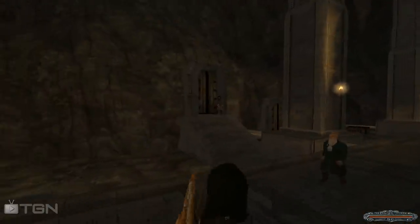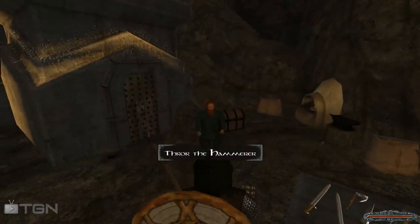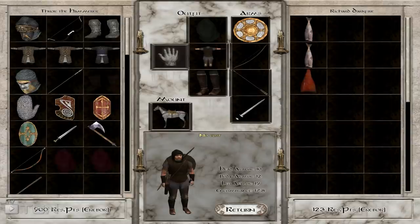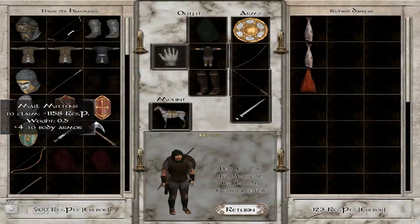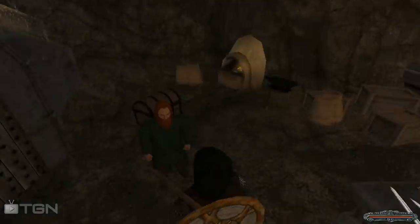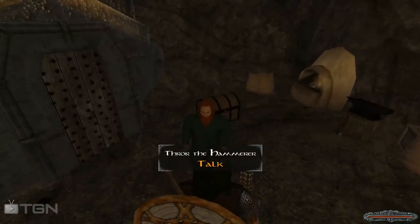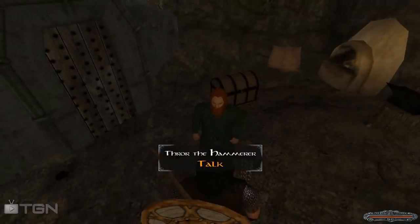I just recently watched The Hobbit, so that's the reason I wanted to play this. One of the cool things is every faction has its own items. I'll talk to this dwarven blacksmith — they have items only sold by that faction, like dwarven shields. Dwarves can't ride horses but they have some of the best equipment in the game. Unlike some other Lord of the Rings mods for Mount & Blade, this one actually limits what you can wear — you won't find a human wearing orc armor or dwarven gear.